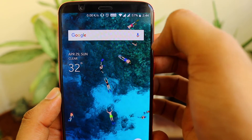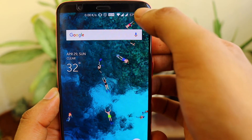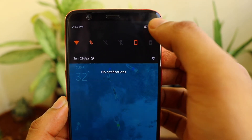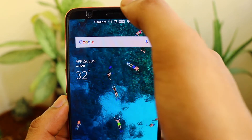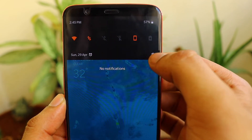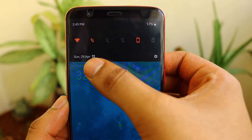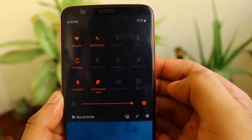The most visible change is for the quick settings. Once you click on it you can see the pop-up is much bigger compared to what was in Android 8.0. It looks a bit unusual, but it makes sense because the settings menu is now located at the bottom right instead of the top right where it used to be next to the battery bar, and the date is also now located at the bottom left.